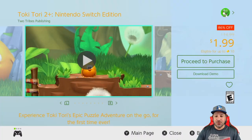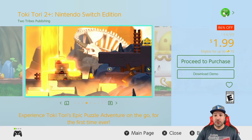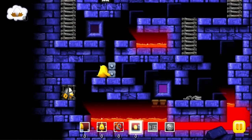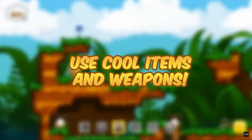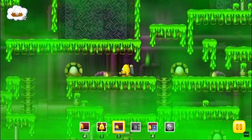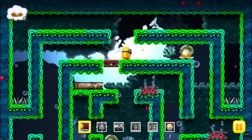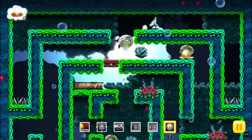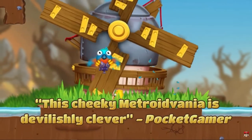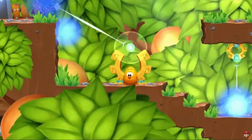Next we have a new series on sale this week with both Toki Tori 1 and 2 for only $1.99 each. These are puzzle platformers — I had some hesitation trying them out because of their mobile roots, but they are very solid, with the second one being the better of the two. If you're only picking up one, go with Toki Tori 2. Fair warning: the puzzles get quite difficult midway through, though all solutions are available online.